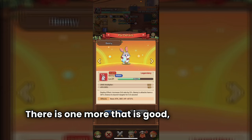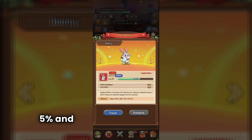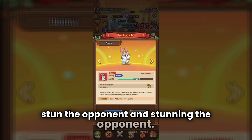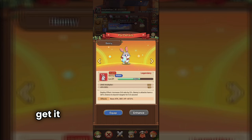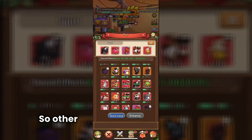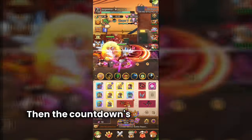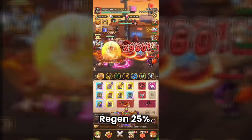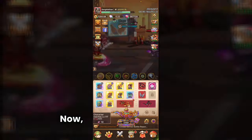The Bunny pal increases crit rate by 5% and has a one-in-three chance to stun the opponent — stunning at just the right moment is super critical. At the start of battle both players drop Blitz, then it's a countdown to who gets their skills back first. That's why I have 25% skill regen, and I could put Bunny on hoping it launches a stun at that perfect time.